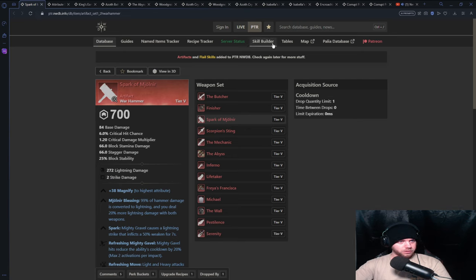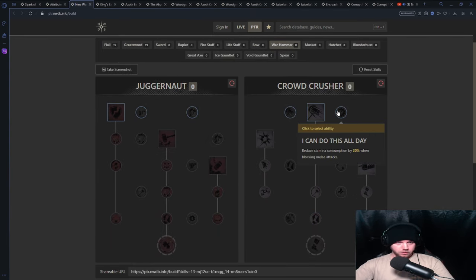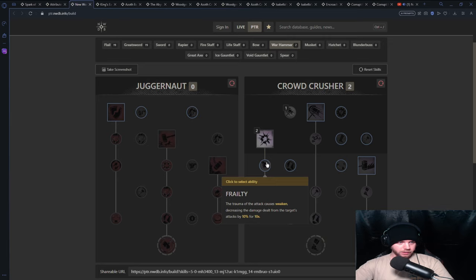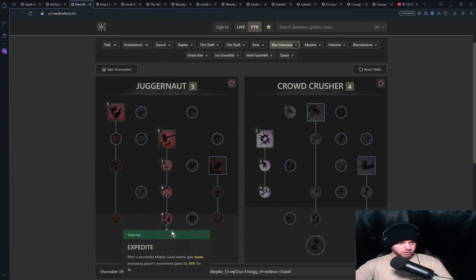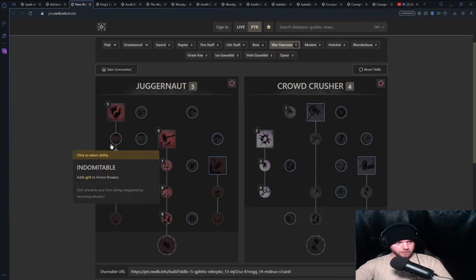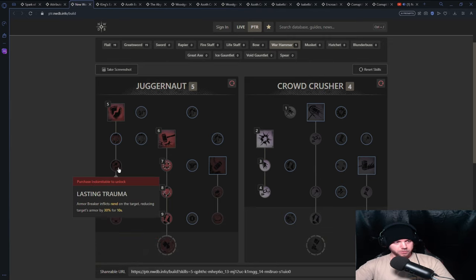Let's do a skill build for the Warhammer since you're using the Spark. If you're using the warhammer as an ability weapon, you're going to run Shockwave almost entirely — it's just that good of an ability. If you're going with a BPS-threat build with the hammer, you'd probably pop this and go all the way down to the bottom. This is kind of meh because you're going to have Grit anyway, so it just depends if you want the Rend on the target and increased damage.